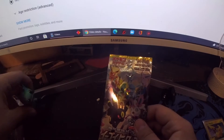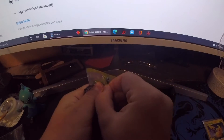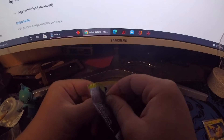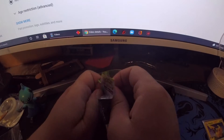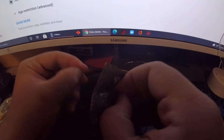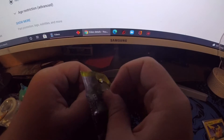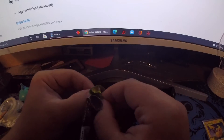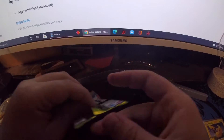Alright, starting to open the Eevee Heroes pack. I'm going to open this pack. Oh, this is nice packaging. I don't want to ruin it. I hope it's not a dead pack — I hope I don't get scammed. How do you open this? There we go, I'm getting it.